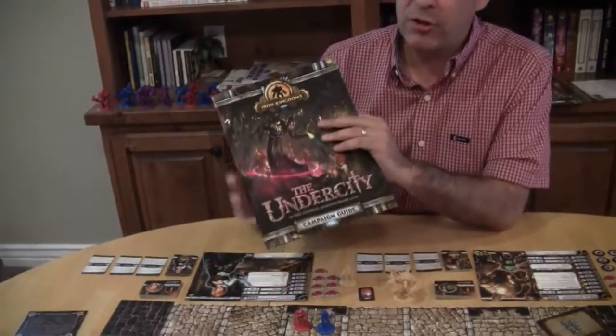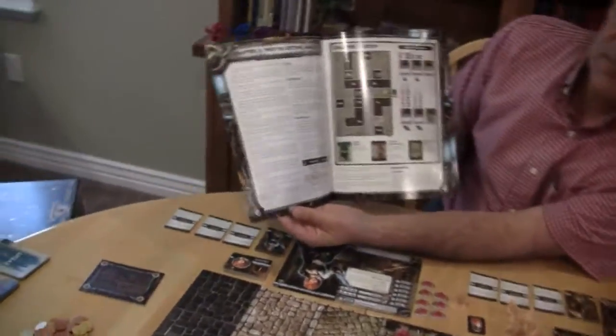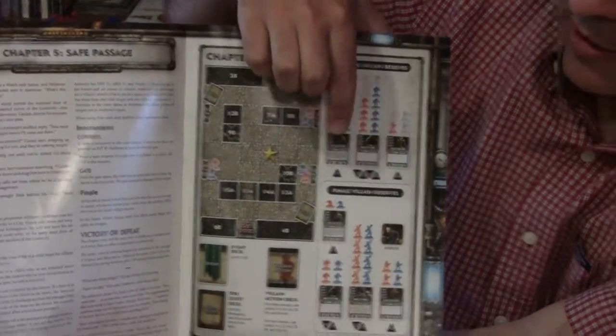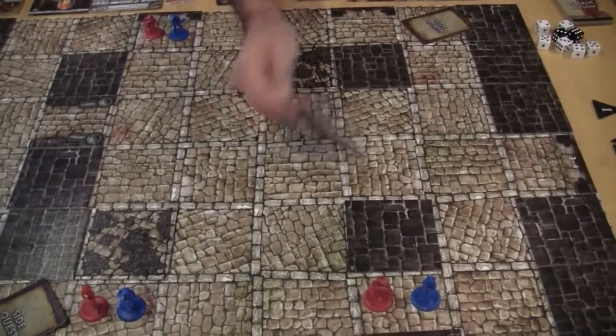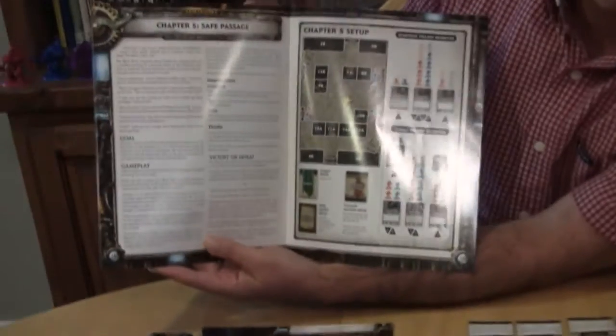So what's the objective of the Undercity? Well, the objective is different in each scenario. There's multiple scenarios — or they call them chapters — and the best way to do it is through a campaign. In addition to the rule book, you have a 23-page campaign book, and you'll do different chapters, each with a different setup and different objectives. For example, the one I have set up here is Chapter 5, Safe Passage. It shows you which villains are going to be in play, how to set up the walls, different gates, and different terrain tiles. It'll tell you, based on the number of the tile, where to set them all up and what the objectives are, and then you're off and running.